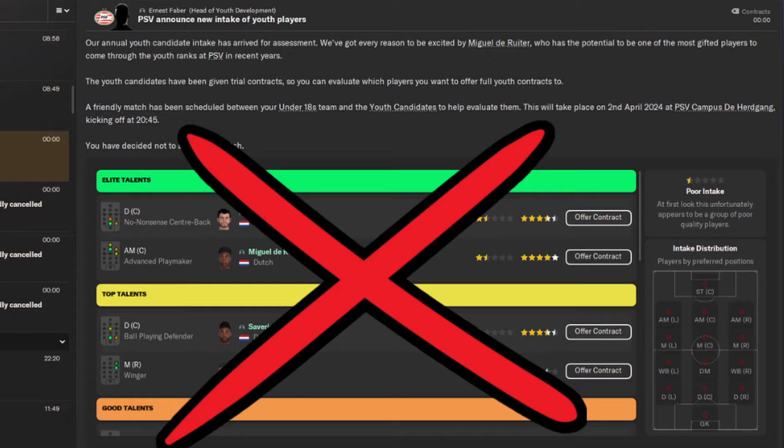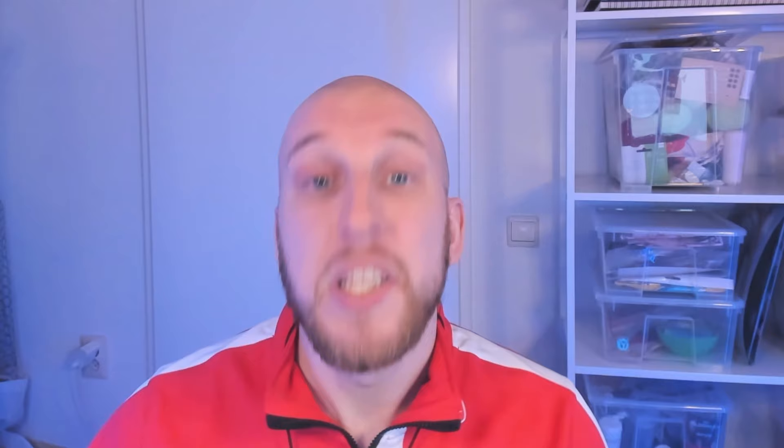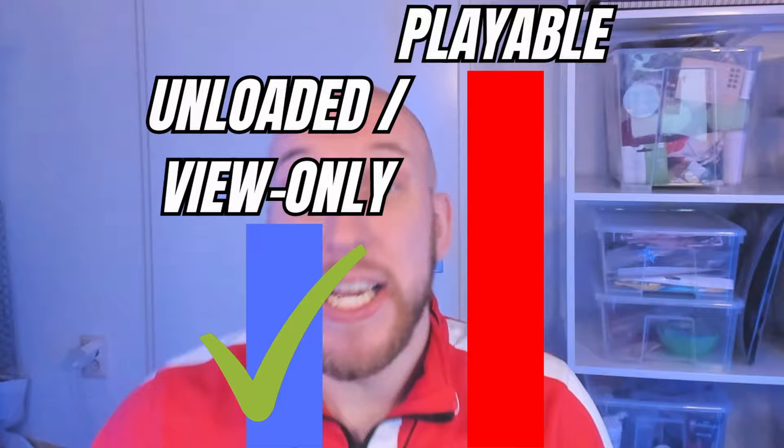It goes without saying that if you want to manage in a league, now or in the future, it has to be playable. A lot of people worry that not loading in a league will mean the game won't generate quality new youth prospects for that league — and that's not the case. The game generates new players based on the current total player count for a league. An unloaded league will generate fewer youth prospects, but the game still generates the best selection that would have been produced, so it's less of an issue than you might think.